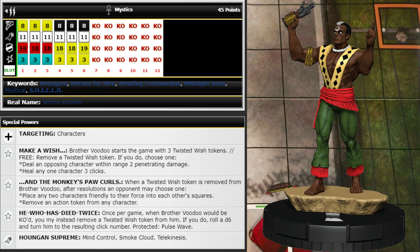He also has Mind Control, Smoke Cloud, and Telekinesis on his special attack power. Overall he's pretty great with some interesting uses for the Wish tokens. Honestly I kind of like the regular version a little better for the 45 points. There are so many good Primes right now — if I'm going to play one I'm probably going Spider-Man, or putting Absorbing Man on the sideline.